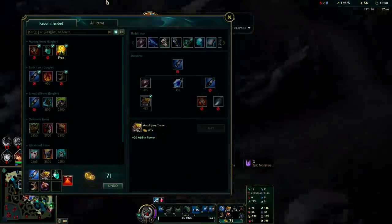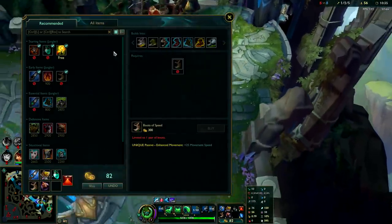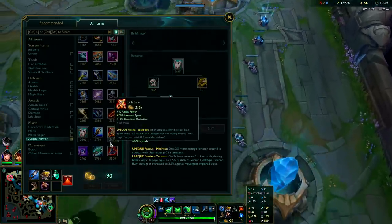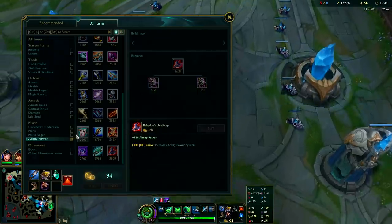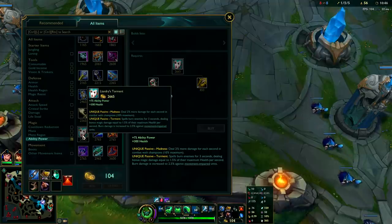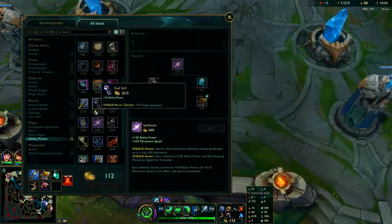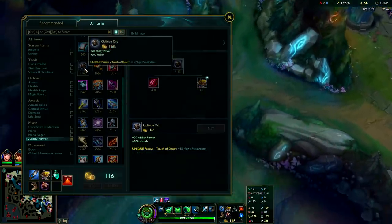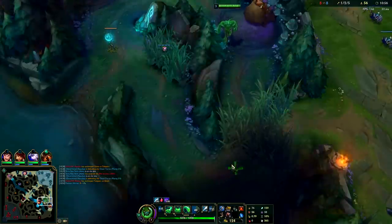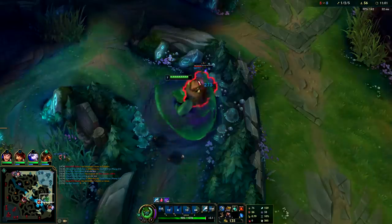Our first item outside of the jungle item is gonna be Sorcerer's Shoes. Then I'm gonna want something like Liandrys and a Rabadon, or an Hourglass. Rabadon, Liandrys, Hourglass - and potentially Spellbinder. Void Staff isn't bad either. Morello or Oblivion Orb would be good. If I was really fed I would just go Sorcerer's Shoes and Oblivion Orb - going double flat magic pen early is super powerful when you're fed.